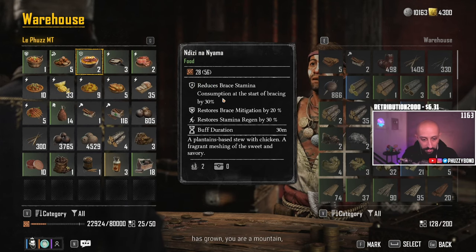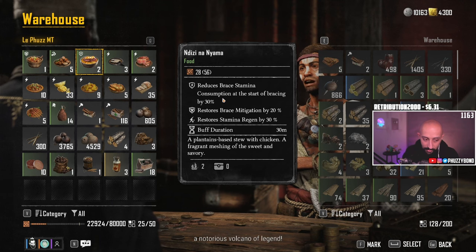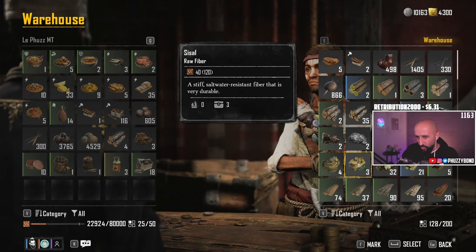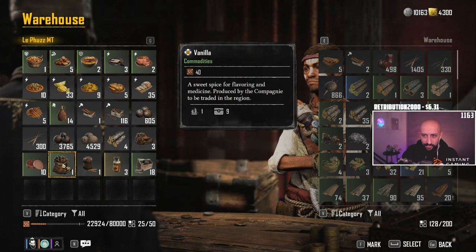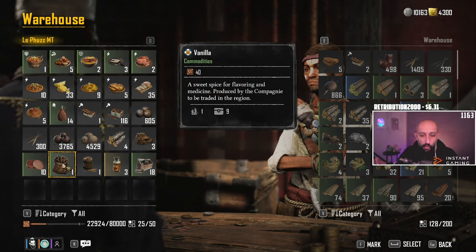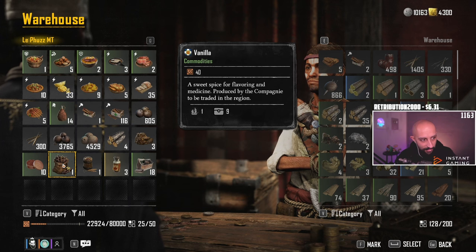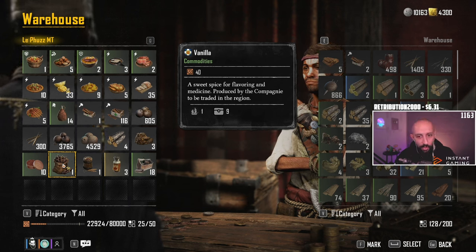The most important thing to keep in mind: if you want to sell commodities, you are looking for the commodities section. Anything that says 'commodities' is only for buying and selling — it's never for crafting. So if you have, for example, vanilla, don't worry about using it for a food recipe. Commodities means only to buy and sell, period. They could also be for quests.